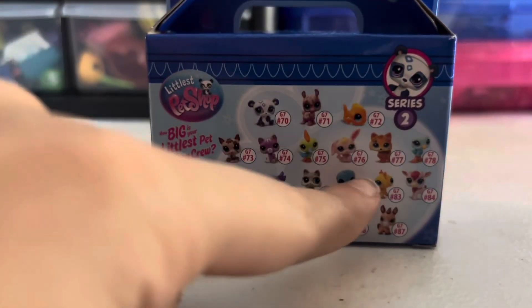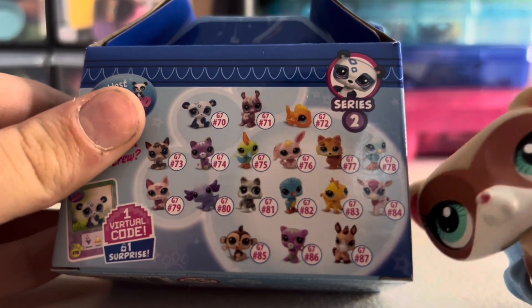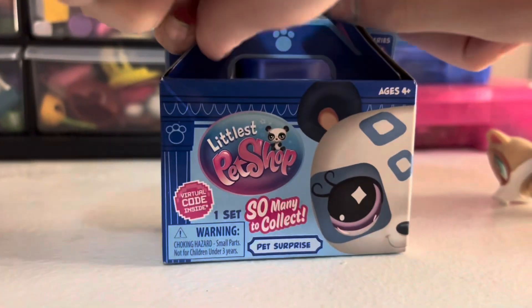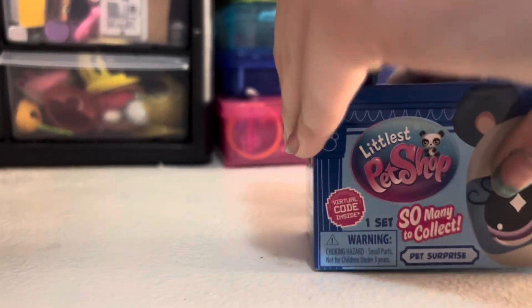So we want the corgi. The ones we don't have are the corgi, the bunny, the lizard, the panda, the possum, and the monkey. So if we get one of those I won't be terribly mad, but if we get a double I will be really mad - not really mad, but I really want the collie.